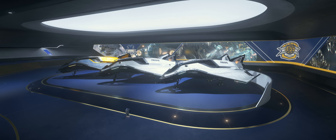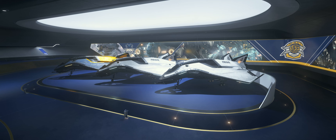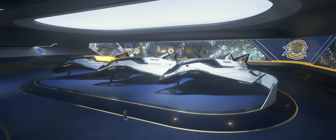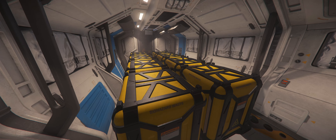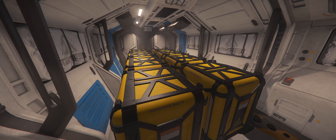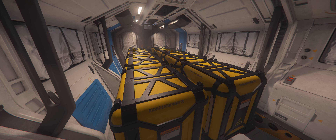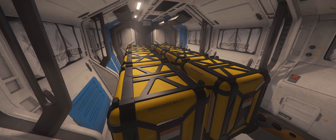The Titan is the cargo-hauling variant in the Avenger series. The main difference between it and the other models is that the Titan's had its rear module converted into a cargo bay that has one large maglock built into the floor. This allows you to haul eight SCUs of cargo or a small vehicle. To put it into perspective, eight SCUs is a good amount of storage space for a starter ship to have, and its hauling capacity is double what the Cutter can normally carry.